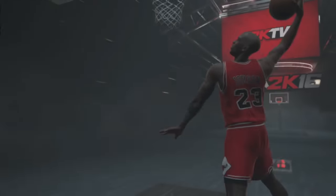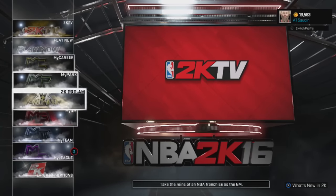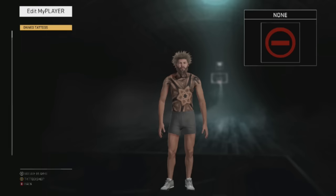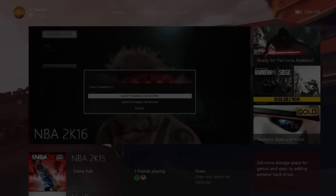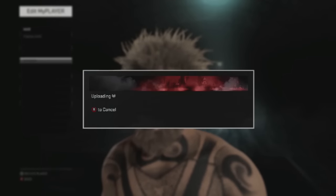Go into the account that doesn't have a mascot, go to Options, go over to MyPlayer, go over to Tattoo, double-click B, press the middle button, sign out of that account, and then sign into your real account.